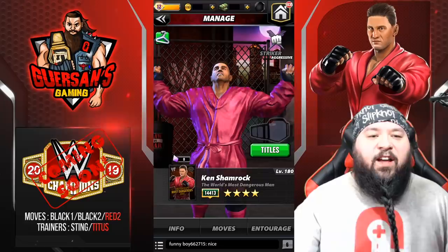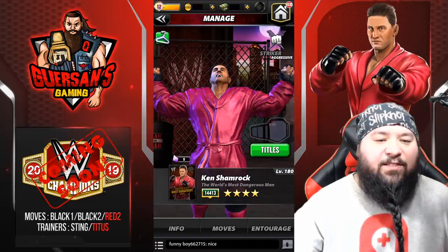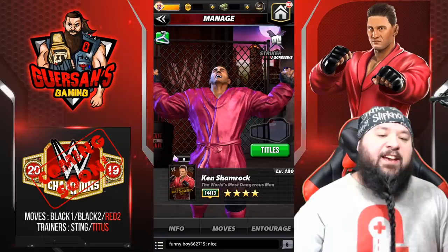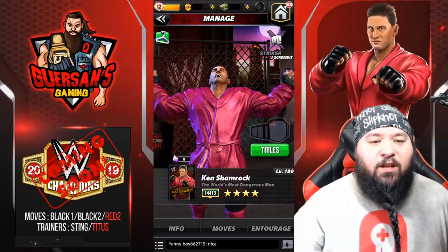Hello champions, we got yet another superstar to preview. This was loaned to me by Scopely - I don't get to keep him, I'll have to earn him just like everyone else. It is Ken Shamrock, the world's most dangerous man. He is at four-star gold right now and we're going to try quite a different amount of move sets.